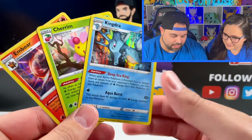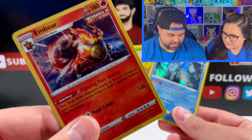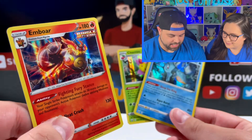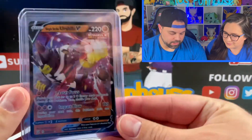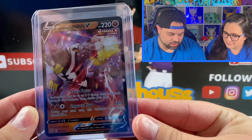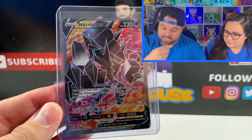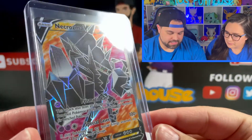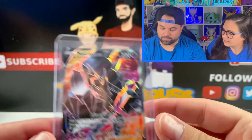Here's what we got in the opening — the holos were Kingdra, Chiram, and Emboar. Amanda pulled the Urshifu V Single Strike form — really nice artwork — and also the Necrozma V full art, which is a very, very beautiful card. Nice job pulling the weight today, honey.